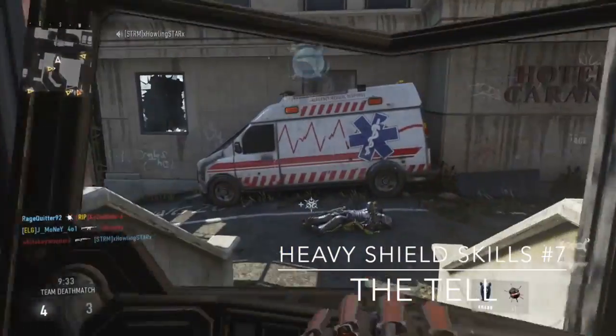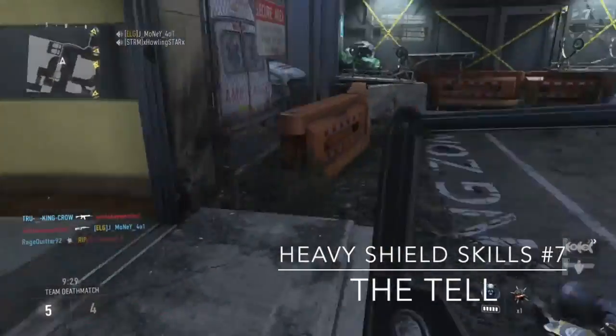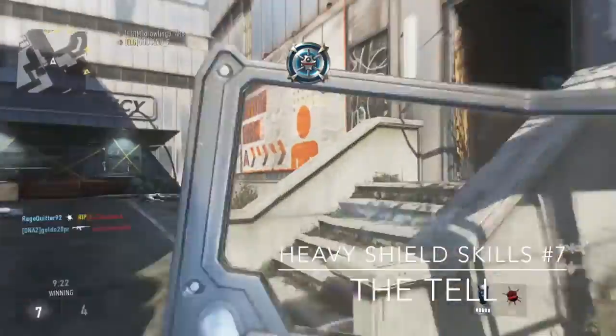Hello, this is Rage Quitter. And this is episode 7 in the series, Heavy Shield Skills. In this series, we talk about advanced techniques using the heavy shield, such as the insta-swap, insta-kill, spike drone, and in this episode, the concept of the tell.